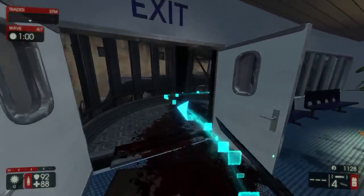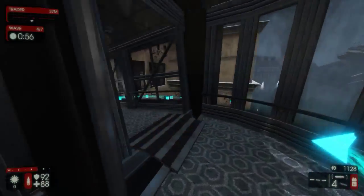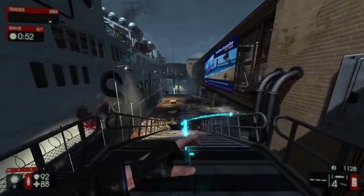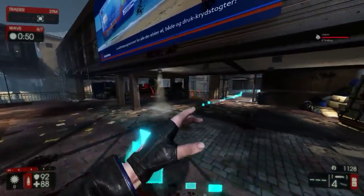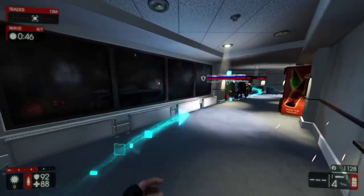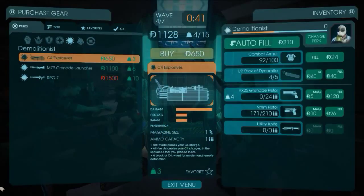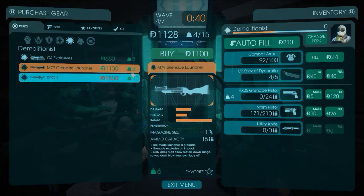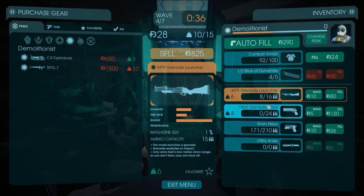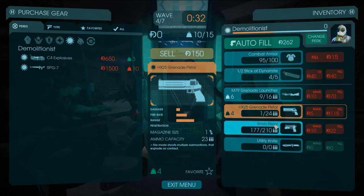You don't get that urgency when you're running to the trader in Killing Floor 2. In Killing Floor 1 there was always that real sense of, oh, I'm not going to make the trader. You don't get it, and I think the sprint goes towards that. The sprint makes it less worrying, which is a shame. Got no money at all.